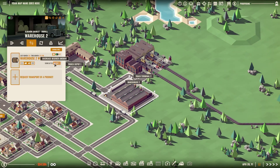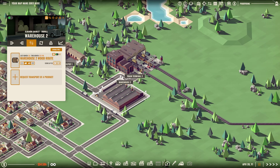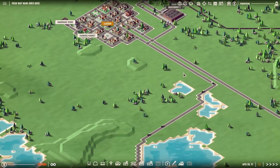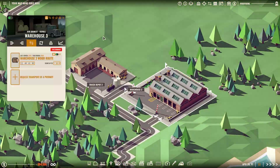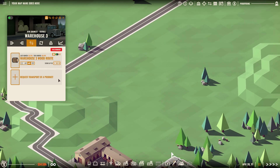The first link is we are requesting 10 wood in this second warehouse, and that is going to be brought in via the train. The next step is it's going to take it via truck depot one all the way down here to this second truck depot, and we've got another request down here asking for 10 as well.